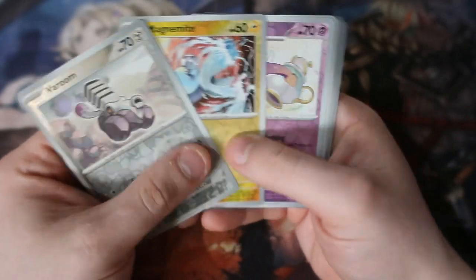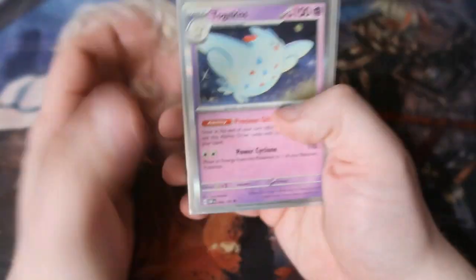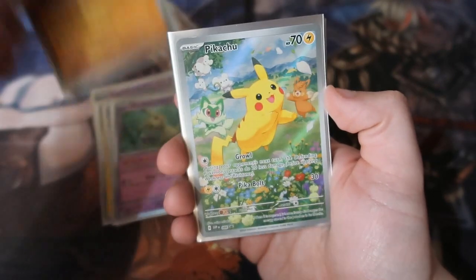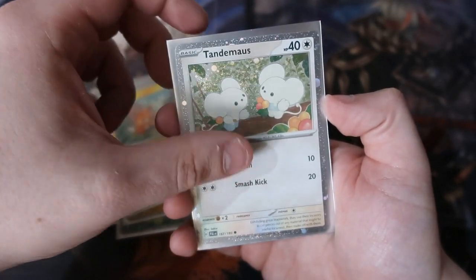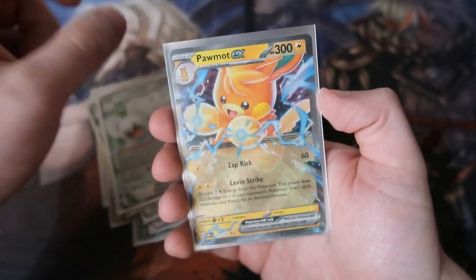Before I say goodbye, here are our pulls. For the reverse foils - we'll put them to the side. Here are our holograms of the day: Togekiss, Thunderus, Kilowattrel, Mimikyu, Hawlucha, the Pikachu which I think is going to be the most viable card - this is our best pull - Pawmot, Pawmi, Teddiursa mouse, Marshtomp, Marshtomp EX, Pawmot EX, Espeon GX.